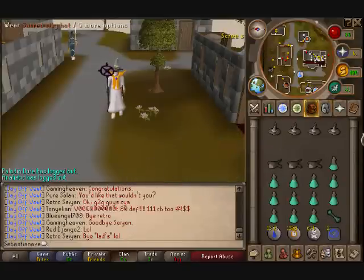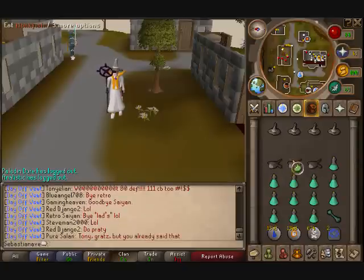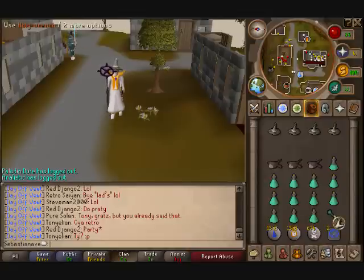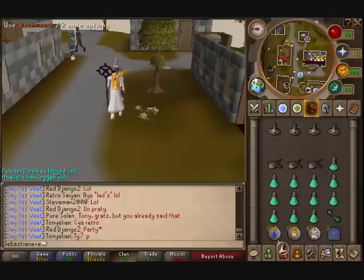For your inventory, bring Sacred Clay Hats and food in case you forget about your prayer — you'll have time to eat and turn your prayer back on. Bring Prayer Potions for protecting from melee, and a Holy Wrench, which adds one or two prayer points whenever you drink a dose of Prayer Potion.